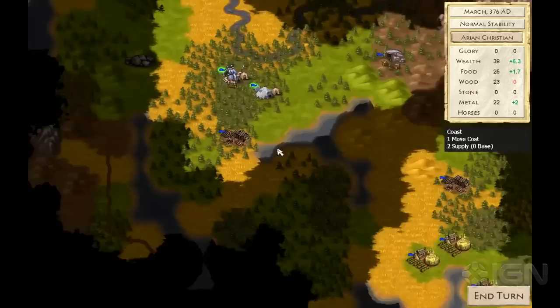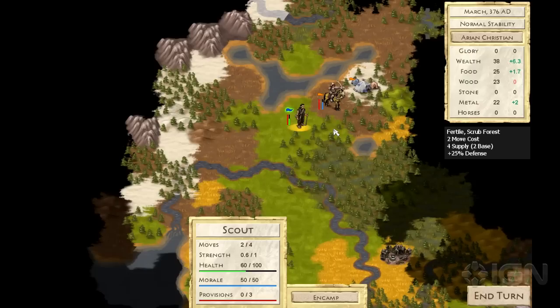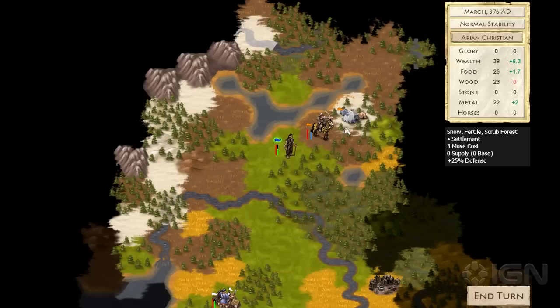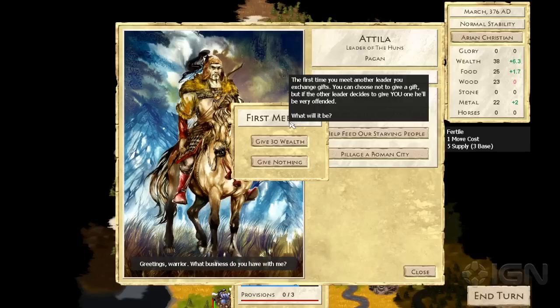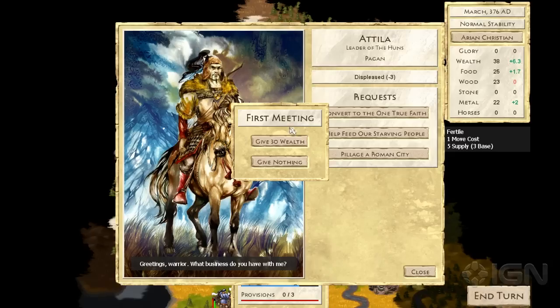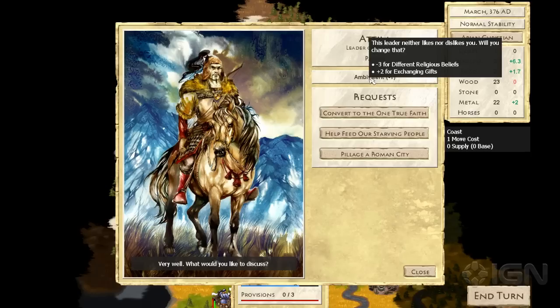Our scout has actually found another tribe — these are the Huns. You can see that they have horse archers, which are very powerful units, so we'll want to watch out. Let's go ahead and talk to their leader. This is the infamous Attila the Hun. There's a little ceremony the first time you meet another leader, where you can give them a gift and they have the option of giving you a gift. Neither of you know what the other is going to do. If you give them a gift and they give you a gift, then you get a nice relations bonus. But if you don't give a gift, they get pretty upset because they're kind of insulted by the fact that you're not willing to show them that respect. We'll go ahead and give the gift because we want Attila to like us, and he gave us a gift as well, so we got a nice little relations boost from doing that.